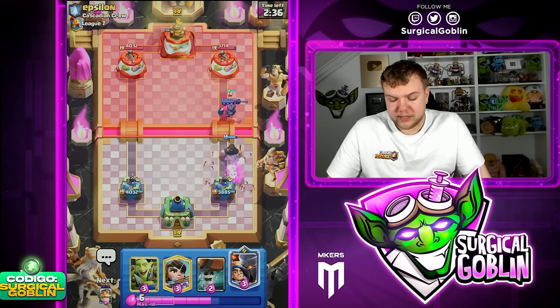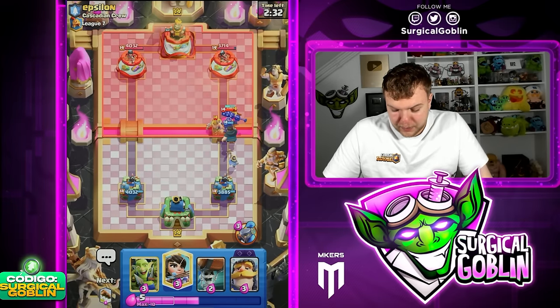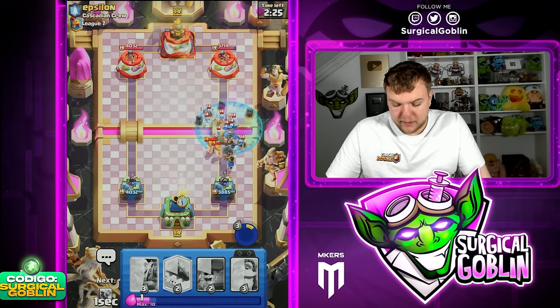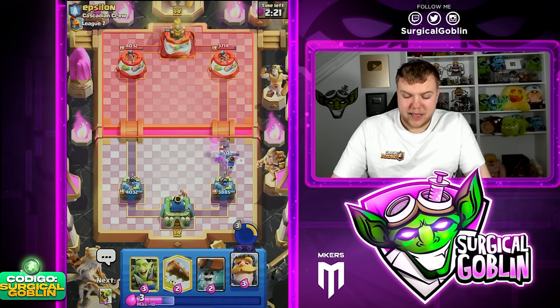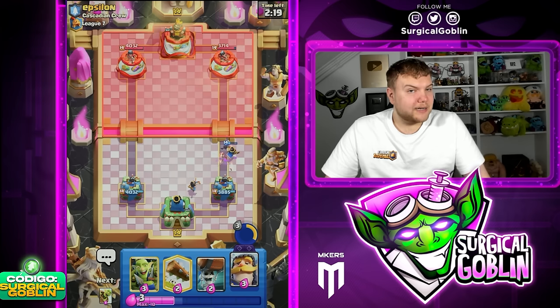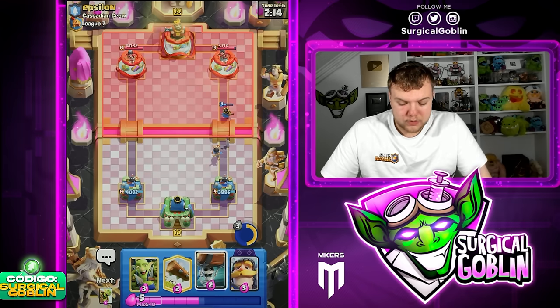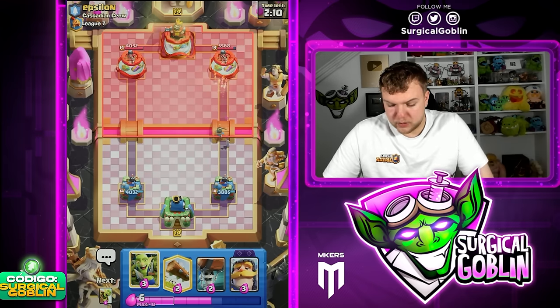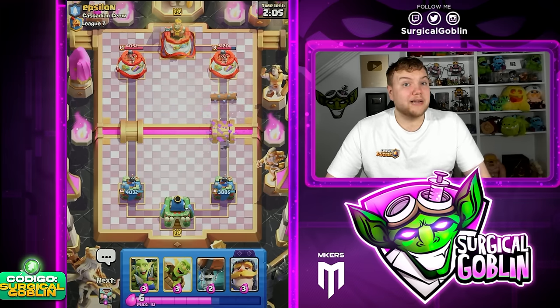Let's hop into the first match. Looks like our opponent has skeleton king. I'm gonna go rascals here — looks like he goes arrows, so we can go little prince. I'm gonna prepare the ability, wait a little bit, and then ability now as soon as the elite barbarians get closer. He also goes for the ability of the skeleton king. We can go princess here just to help clean up the skellies, but little prince was actually doing a really good job cleaning up everything.